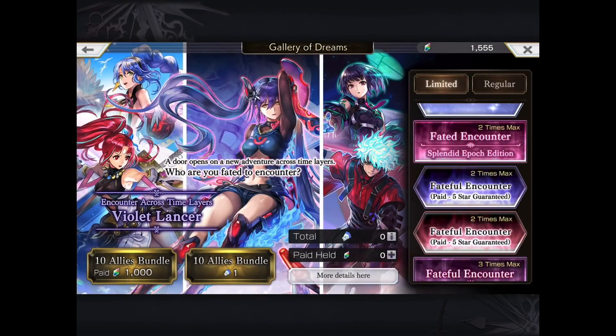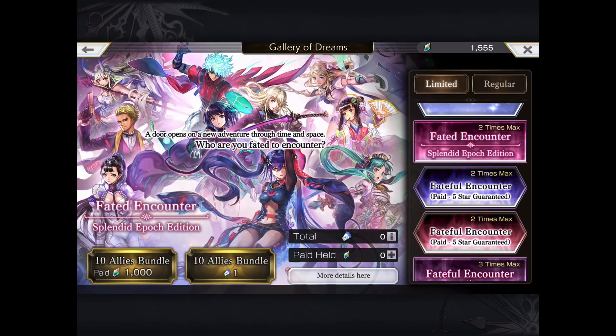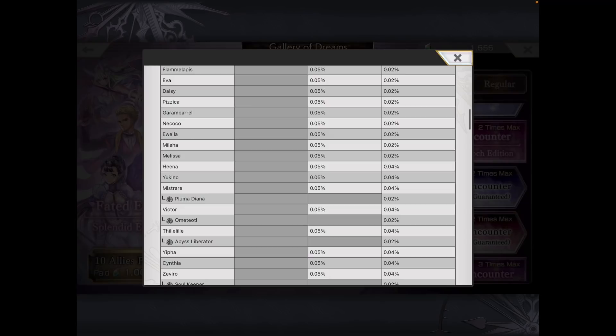In terms of how you would value this particular banner: if you are going for Violet Lancer and you like at least some of these units, this one is actually a much better value than the standard Fateful encounter. The standard Fateful has a 0.8% chance for Violet Lancer, versus a 10% flat chance on the 10th encounter here. However, the advantage of the normal Fateful over the Epoch Fateful is that the normal one can actually spook you with other units on pull 10, whereas on the Epoch, pulls 1 through 9 can still get all different 5-stars, but pull 10 only guarantees one of the 10 listed units.